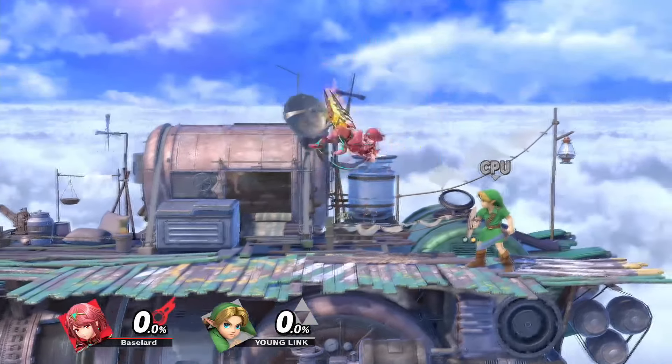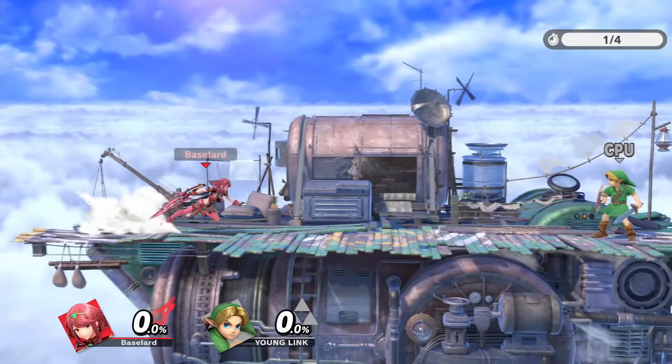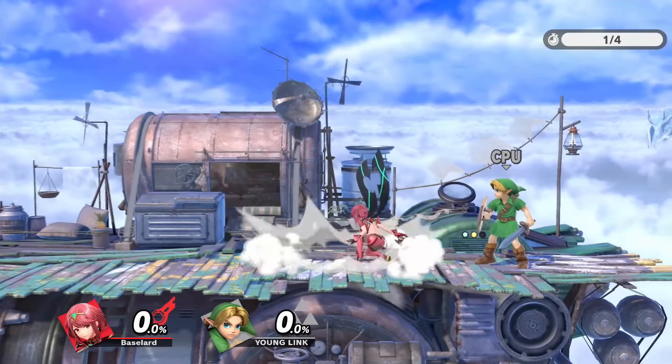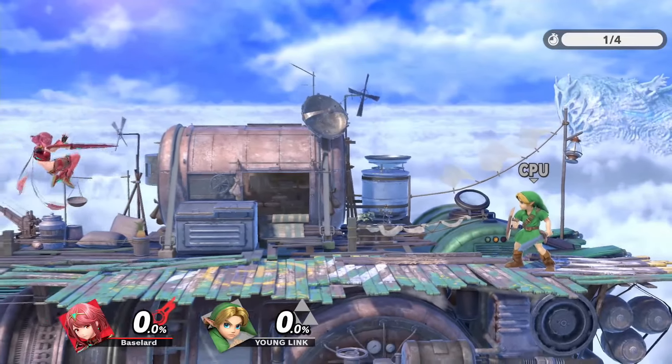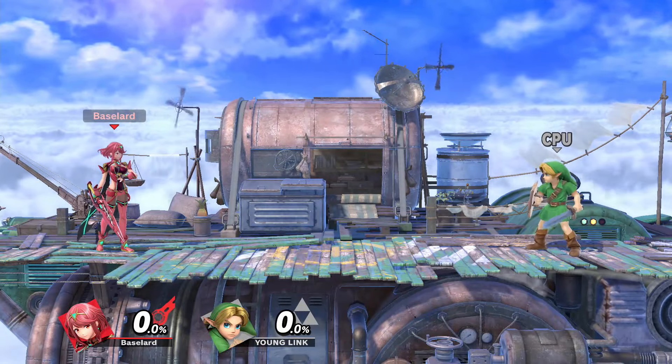We need to talk about RAR back air. For the uninitiated, a RAR back air is performed by dashing, turning around, jumping during the turnaround animation, and attacking. And while this is nice, it's a bit easy to react to because Pyra is so slow. We need to take it to the next level.